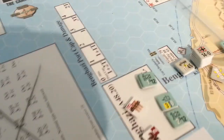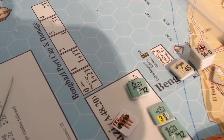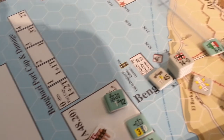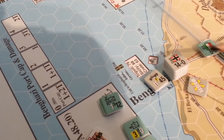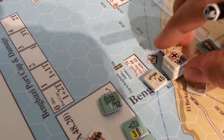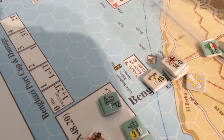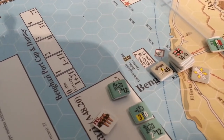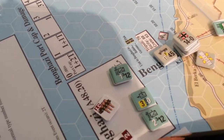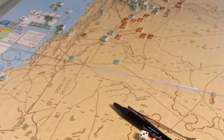Last turn I moved all these guys into Benghazi, because Benghazi gives me some benefits — I can actually move 50% more capacity into Benghazi than any other port. It's a long story; if you haven't read the rules, don't worry about it. So I've got Rommel and the DAC HQ, some trucks and a support guy — basically two SP worth of troops, the equivalent of two regiments. Those guys are going to fuel up out of Benghazi, then hit the highway and keep cranking along to try and get down to our little problem child down there.